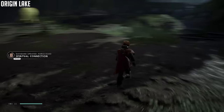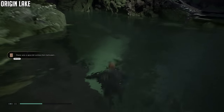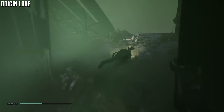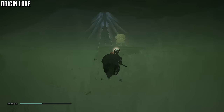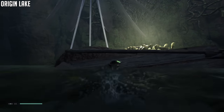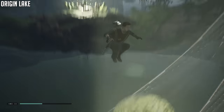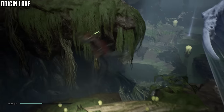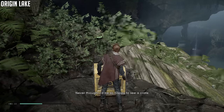Now go swim through that tunnel I told you to avoid earlier — you can see the light shining through the cave entrance. Swim through and then swim up. The natural path uses a bouncy plant and a vine wall, but instead we're going to take a series of bouncy pads going the opposite direction — I believe there are three of them. One, two, and then the third one takes you to a stim pack capacity upgrade. That's going to be it for the Origin Lake area.